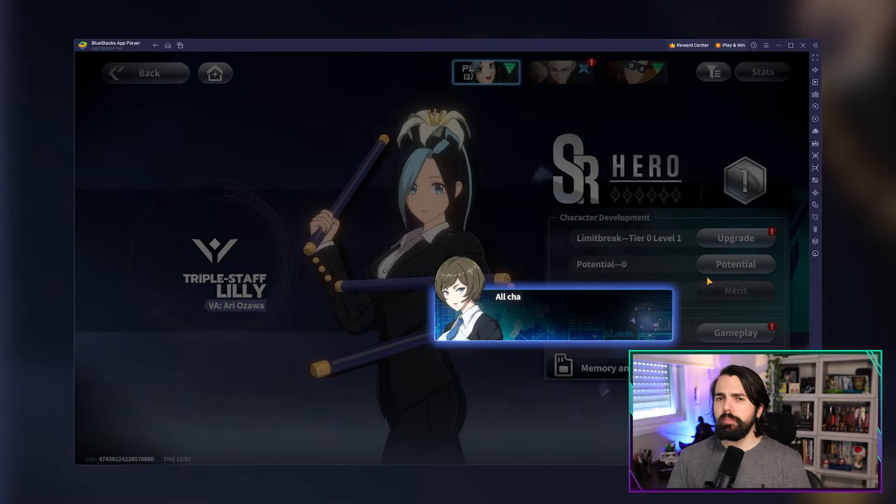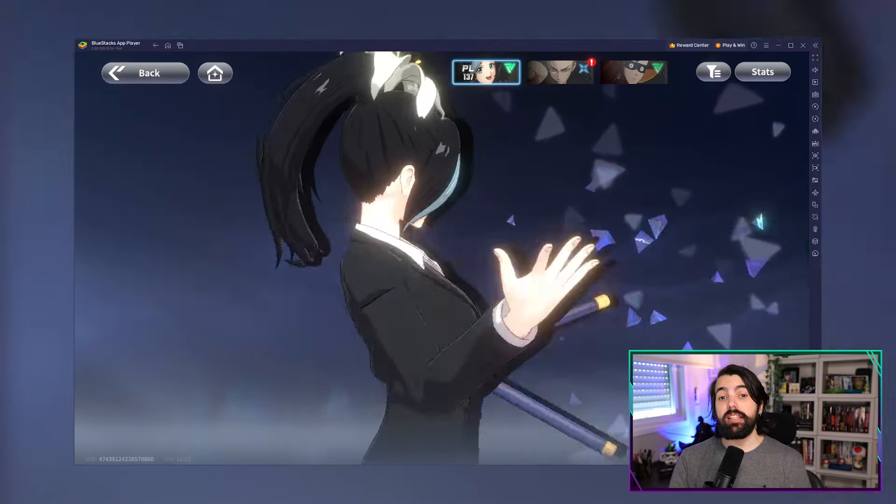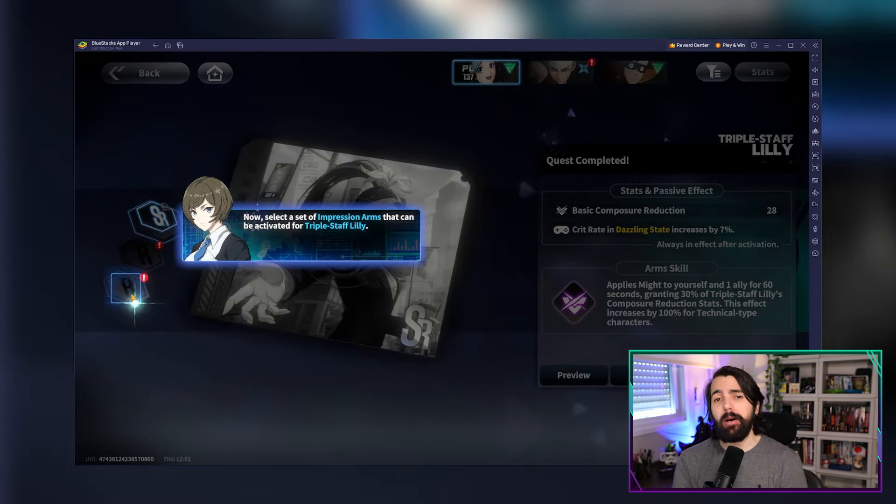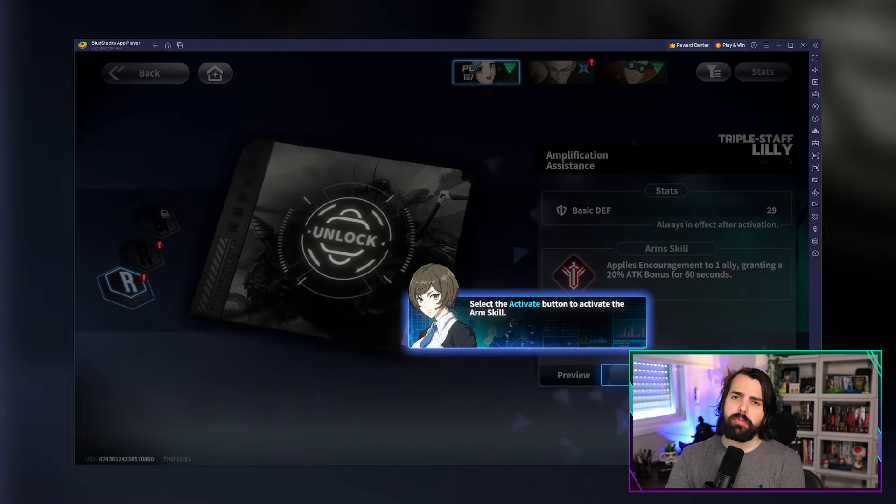Don't forget about Impression Arms — character-specific gear that really packs a punch. You can get them from events, quests, and gacha, so grab them wherever you can. A well-equipped character is a formidable force.